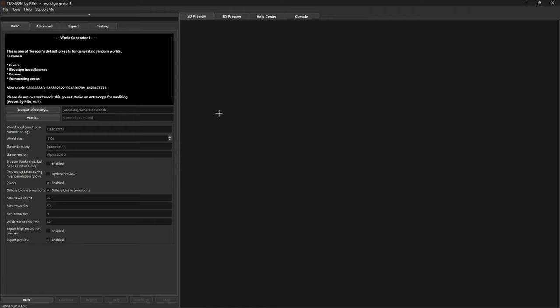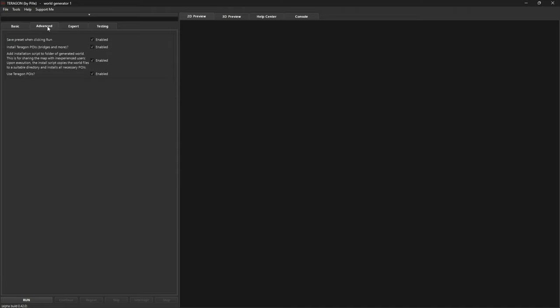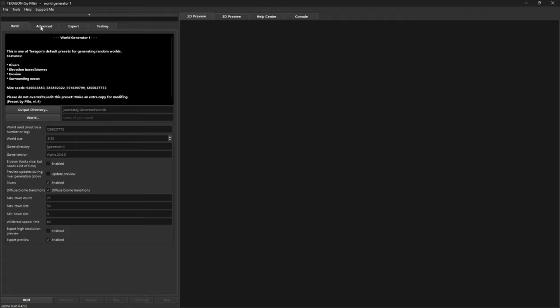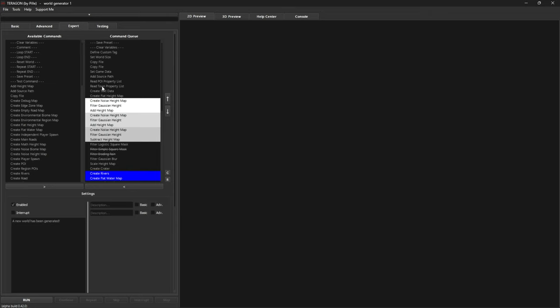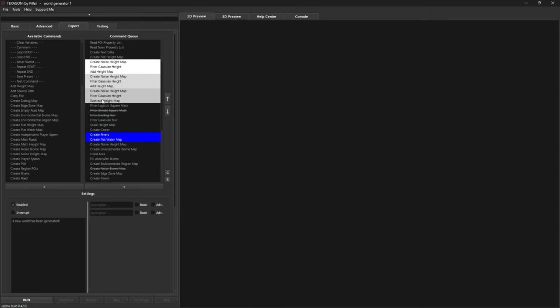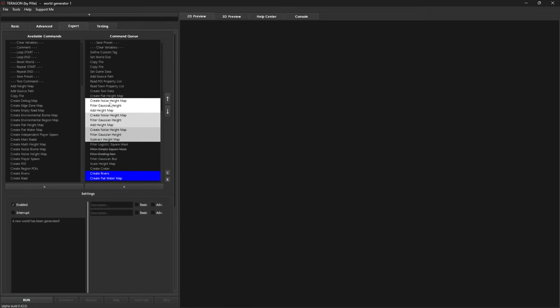Once you've been through all the initial pop-up screens, this is what you're presented with. On the left-hand side we can change all our options. We've got Basic, Advanced, and Expert. When I talk about basic options I'm going to be talking about these two here — Basic and Advanced — there's only a couple of things to tick. In Expert mode, this is the whole section where we've got to change many different variables in order to make these giant cities.